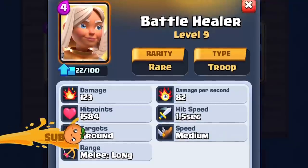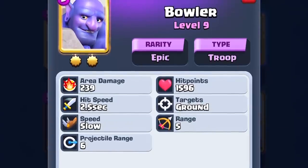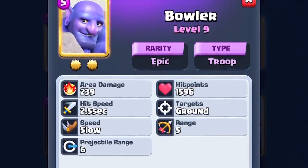What's up everyone, it's OJ. Today we have the battle healer tech — it's an absolute beast, and here's why. The battle healer is a rare troop that has 1584 hit points, which is practically as much as the bowler and the prince.